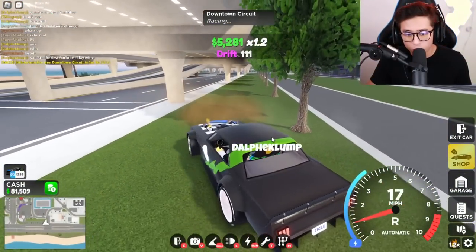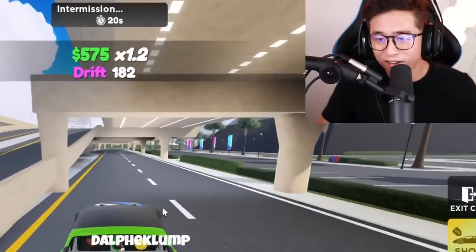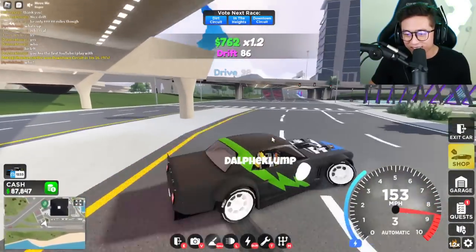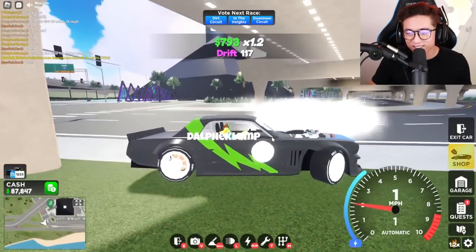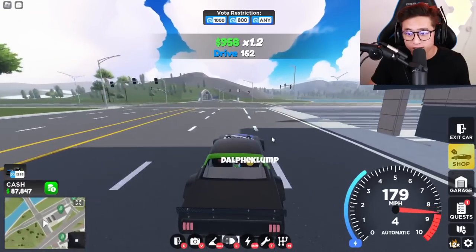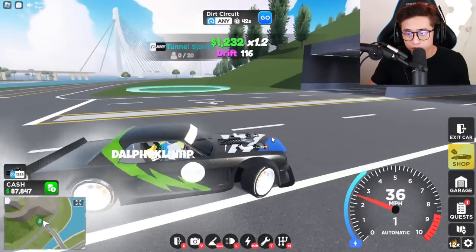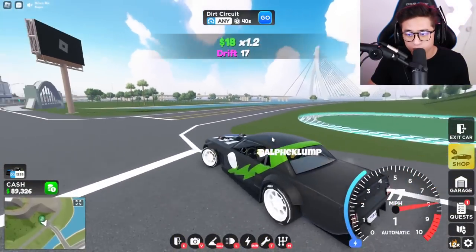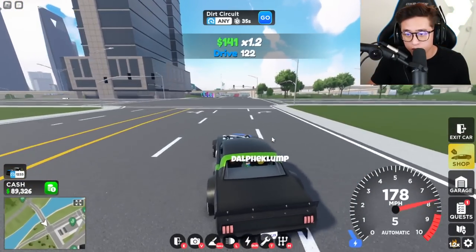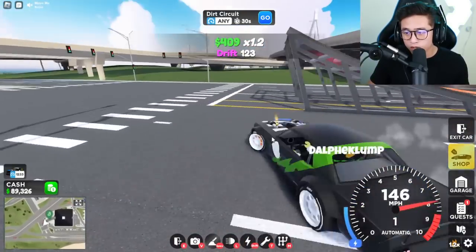Oh, that was so sick bro! Oh my gosh, this is actually really really cool. Let's hit the ramp — let's do a 360 on the ramp, this is gonna be super fun. All right, let's do a 180 — actually I guess we did a full 360 again. Here we go, boost towards the ramp — we're gonna try to hit the 360 before we get to the ramp. Ready, three, two, one — oh no, we missed it, but we did manage to avoid the ramp.